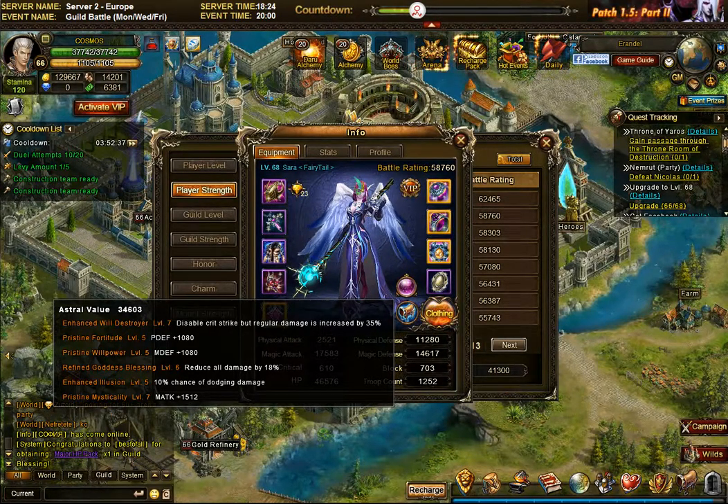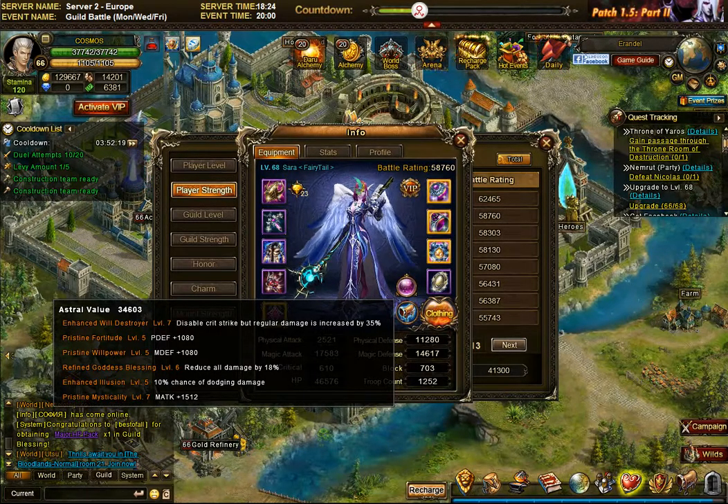For Sarah, there are two others she had to choose. She put the enhanced will destroyer — extremely popular to disable critical attacks but increase regular damage by a certain percentage — and she's also using enhanced illusion, which gives a 10% chance of dodging the enemy.